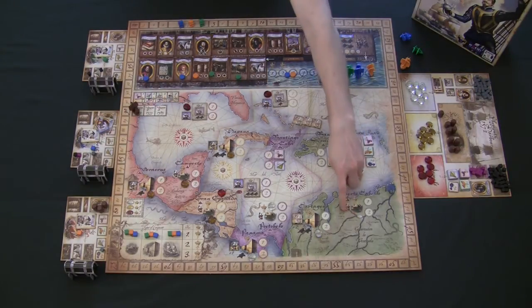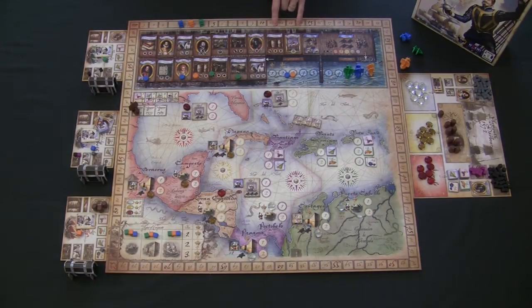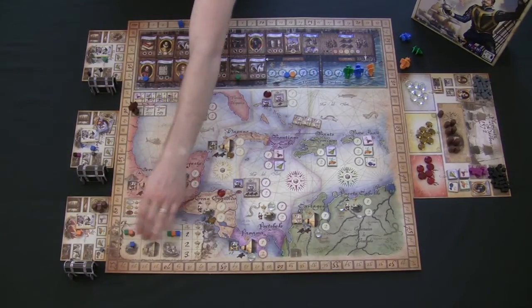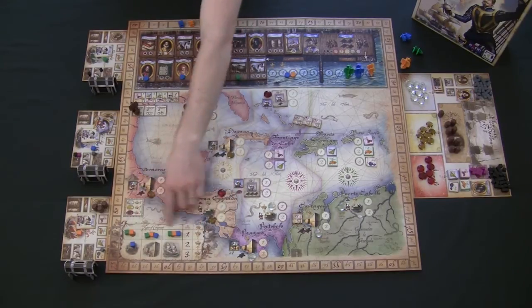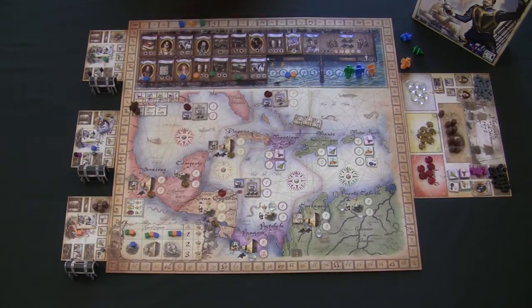If you're the first person to attack a city, you also get the jewels, silver, or gold gem from that location. You score victory points based on the number under the crown and advance on the victory point track. Attacking a location also marks your conquest log — if you attack all three types of targets in a voyage you get 10 victory points, two of the three gets you 4, and only one gets you just 1.